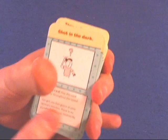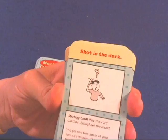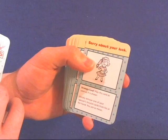Next you're going to have some strategy cards. These do different things — for example, play this card anytime to get one free guess at your spouse's mission without losing a point if you're wrong. Another one lets you blindly remove one of your spouse's mission cards from their hand, essentially taking away their opportunity to score points.